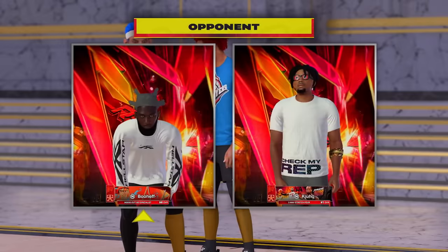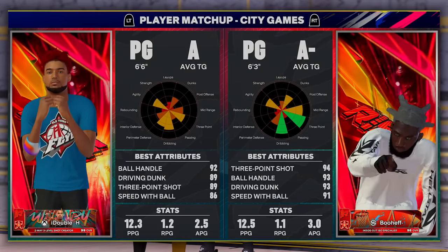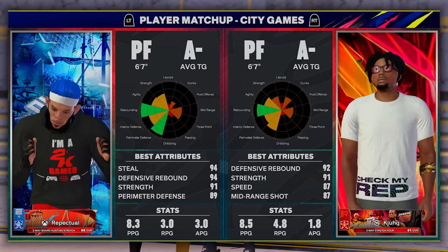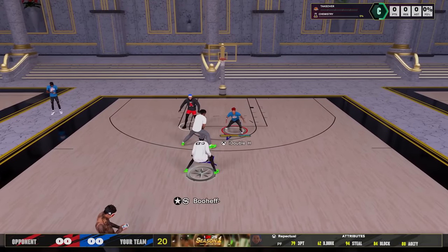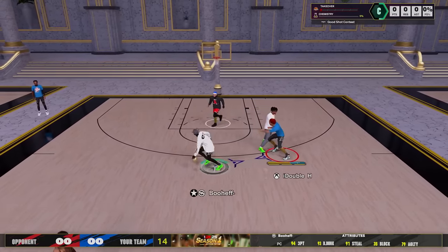These guys were on a two-game win streak, so I pulled up and look at their cards. They are goat tiers as well — the red panel, that's what that means. This dude's at 98 overall, he can do everything: 94 three, 93 ball handle, 93 dunk, 91 speed with ball. The center has a good center build as well. This dude's 6'3", so it's like, okay, it's time to end their streak, get them off this 2500 court, and start racking up some VC.